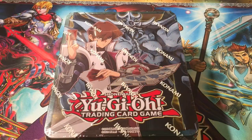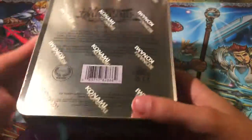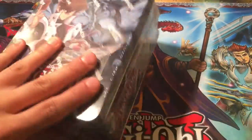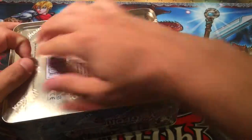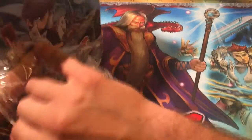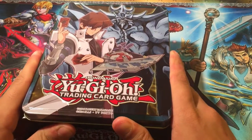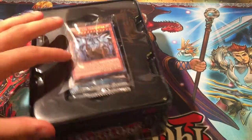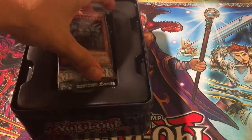What's up YouTube, Millennium Legends here! Today I have for you guys a Kaiba Obelisk 2016 Megatin. This is insane — you've got the Blue-Eyes Spirit Dragon on the side, and on the back of course everything that's included in the tin. Let's go ahead and open up this bad boy; I am super excited for this tin, just like the Yugi and Slifer tin. There we go — awesome stuff. Let's get this plastic off.